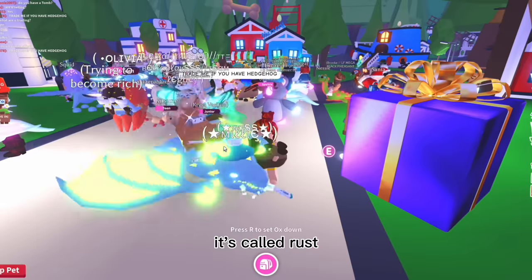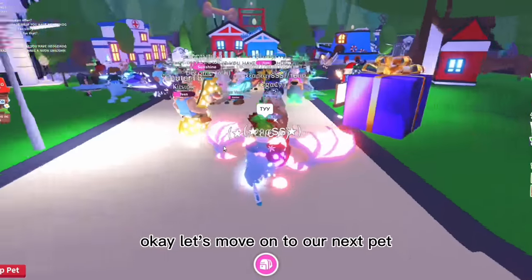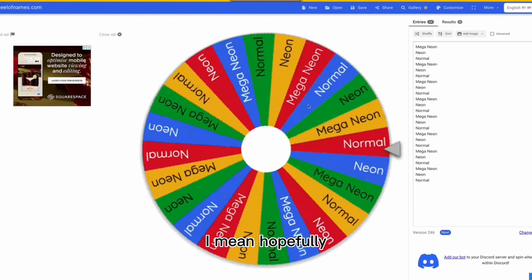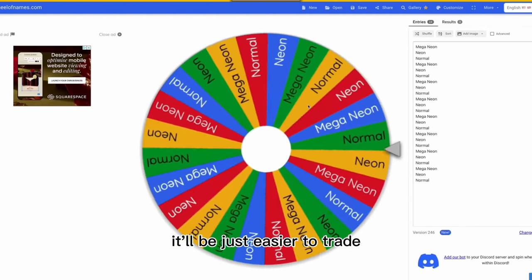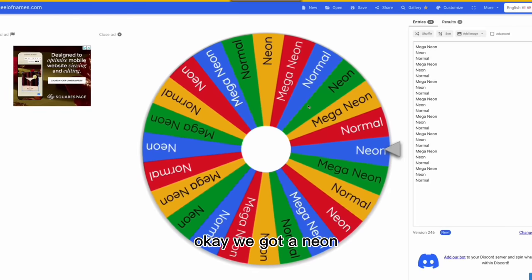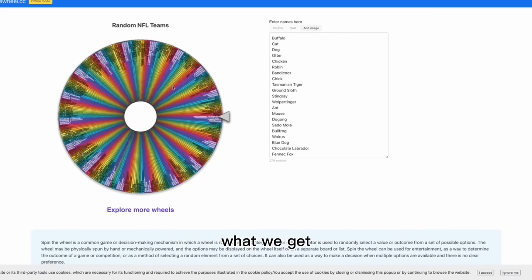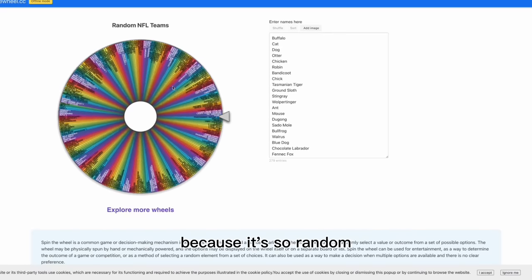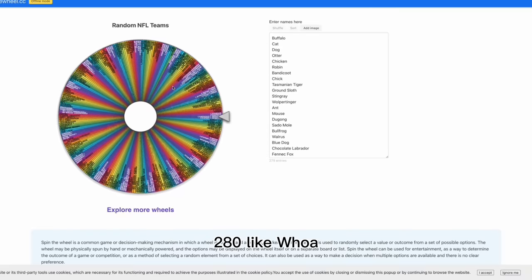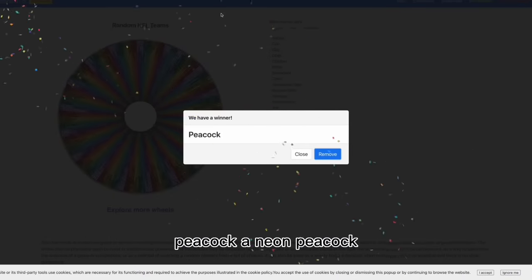This is so cool, it's called Russ - this girl's rich! Okay, let's move on to the next pet. Please be something really good - hopefully a mega neon, it'll be easier to trade. We got a neon - that's pretty good. Let's spin the pet wheel and see what we get. Honestly, I don't know what to expect because it's so random with 280 pets.